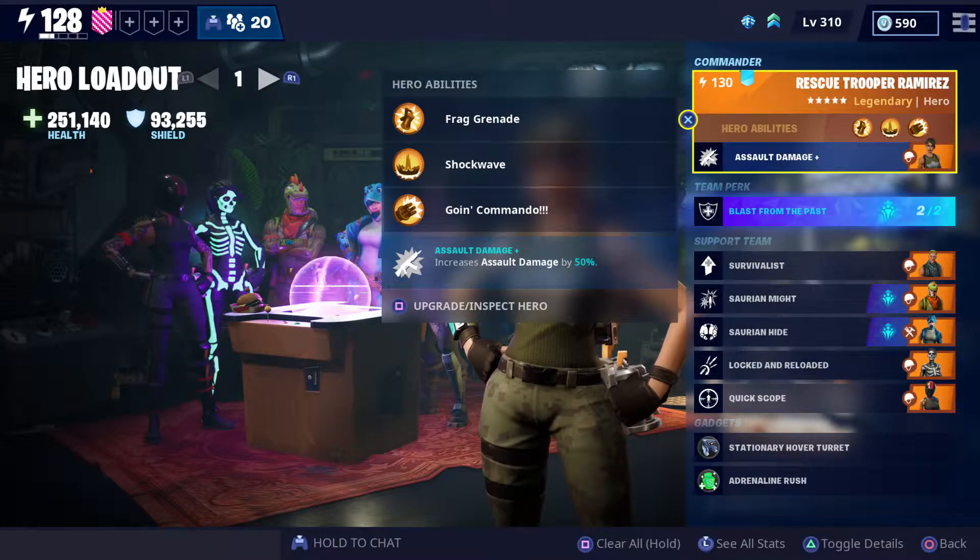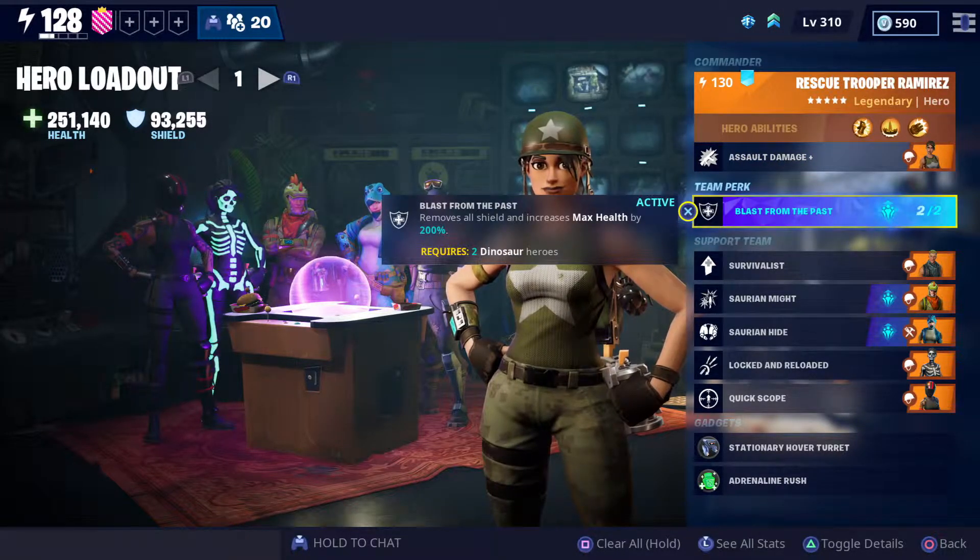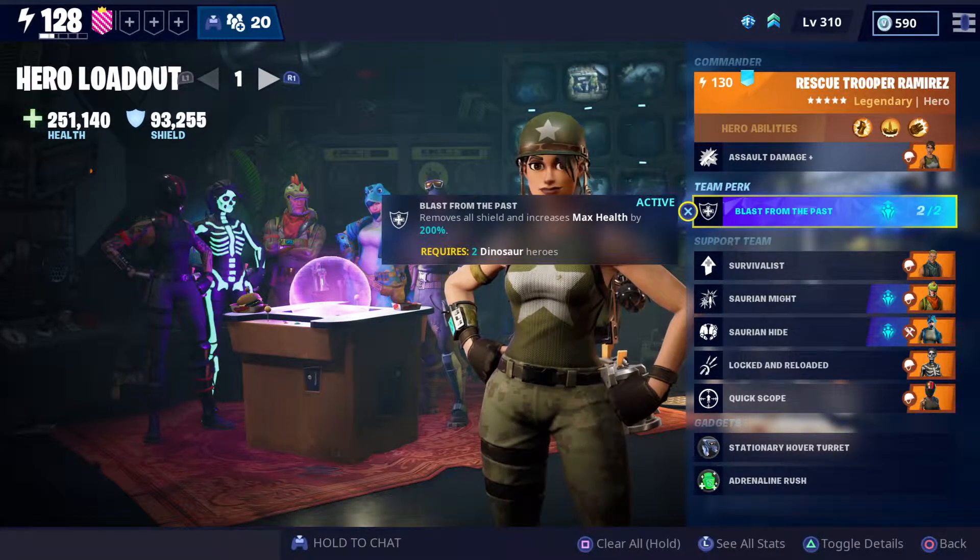Now that the dinosaur heroes — the prehistoric heroes — are out, we have a new team perk and a new OP soldier build. The team perk removes all your shield and increases your max health by 200%. You just have to put two dinosaur heroes in your team. I thought originally you had to put three, but it's just two.